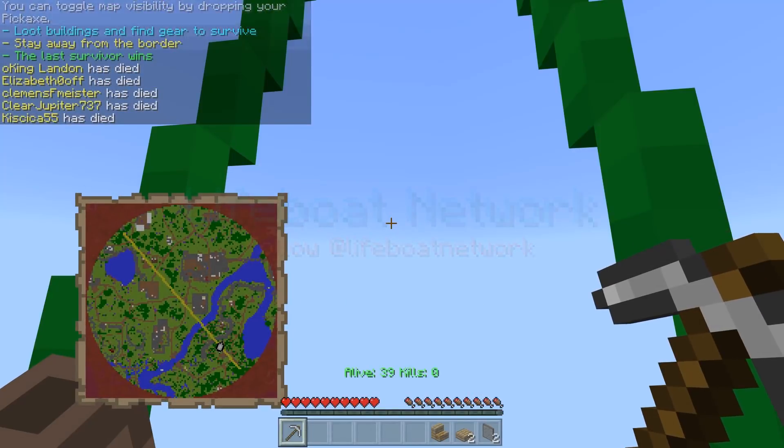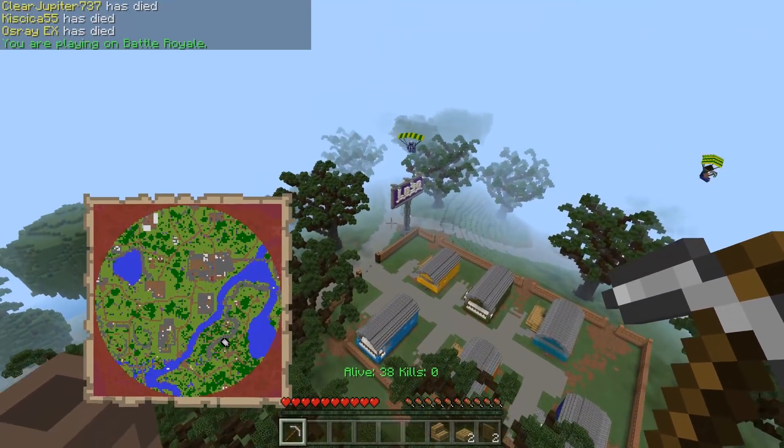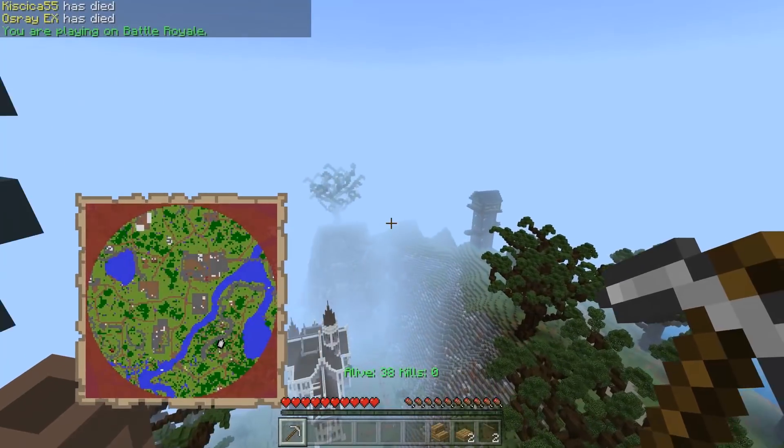So you start off in like a boat thing — look at this, this is funny. And then you press shift and you jump out, like you do in Fortnite. And you've got a map which is awesome. I think that's great.